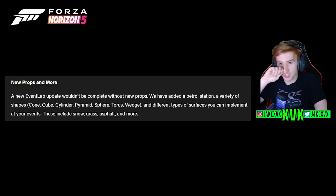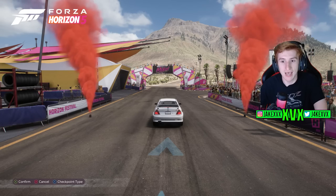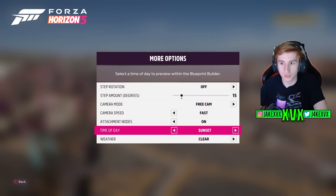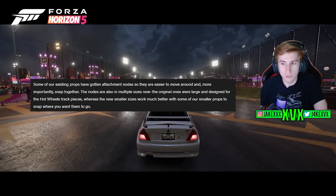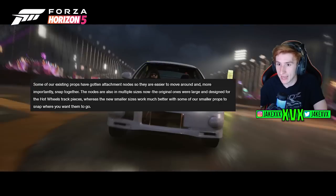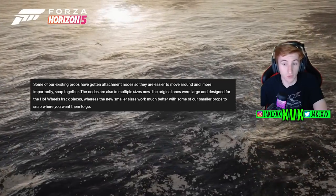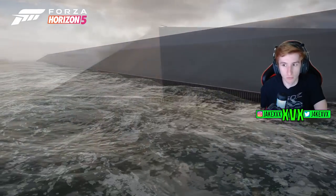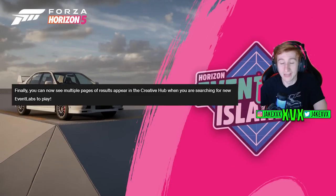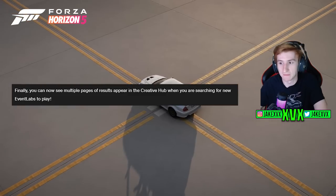A few miscellaneous changes: you can now change your checkpoint markers in Event Lab races with different kinds of flares. Weather and time of day can be changed within the Blueprint Builder. Some existing props with attachment nodes are now easier to move around and can snap together — the nodes are also available in multiple sizes. The original ones were larger and designed for the Hot Wheels track pieces, whereas the new smaller ones work much better with smaller props.